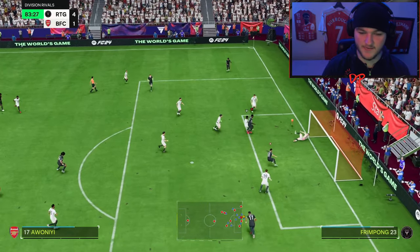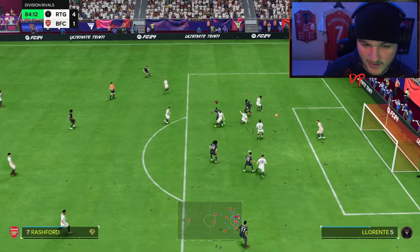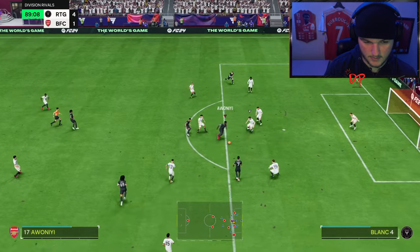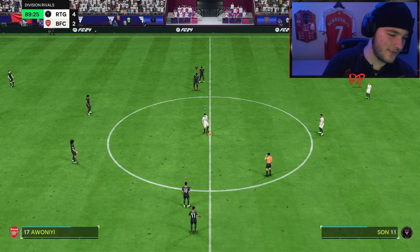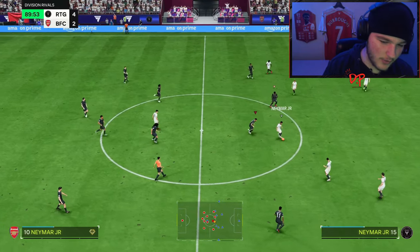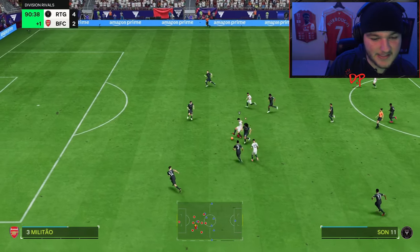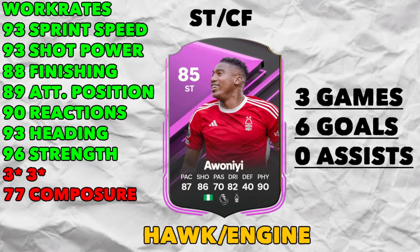Wanayi - there it is! That is an amazing header from that angle, still got it on target. We really need to score this - not looking good, 85th minute, 4-1 down. Wanayi - near post - that is an amazing finish! Just a consolation goal, too little too late against a very good opponent. Final scoreline 4-2. It was definitely a closer game than the scoreline suggests. But that is another fabulous performance from Wanayi - six goals in three games for the man of the hour.